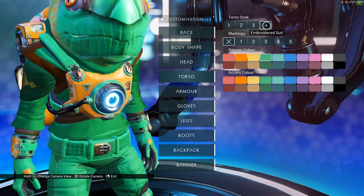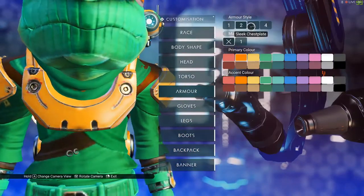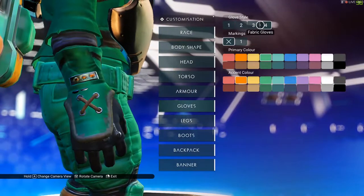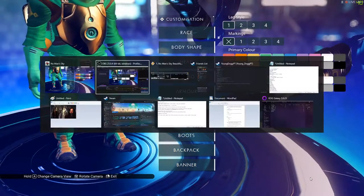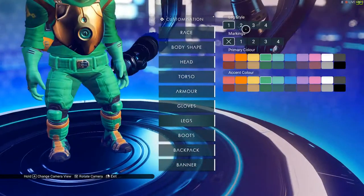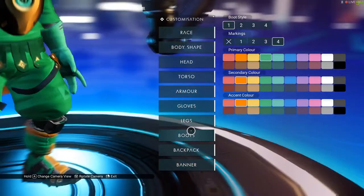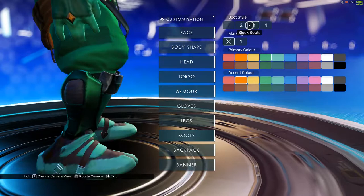I'm gonna use this one right now for the body. We'll do the color next. This one looks like a tortoise plate. I used three for that. For legs, I wish they had another option but unfortunately they don't. This one looks kind of like a mage thing. You can use other legs but for boots they don't have the ones I want.